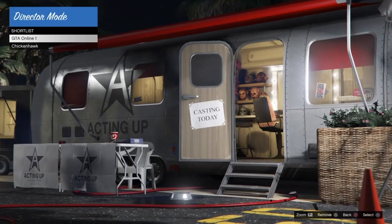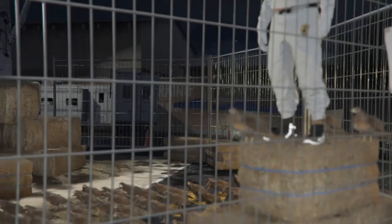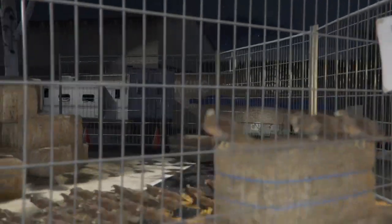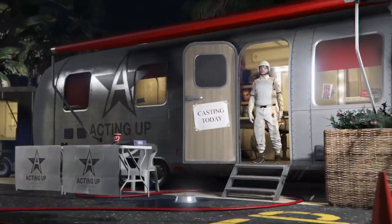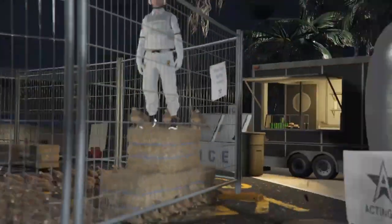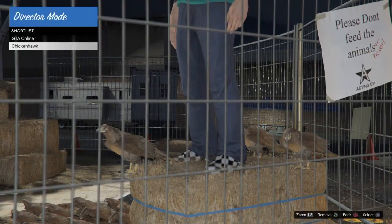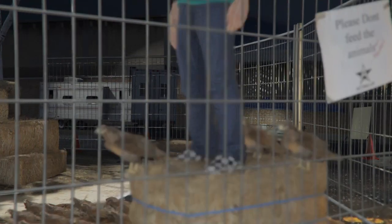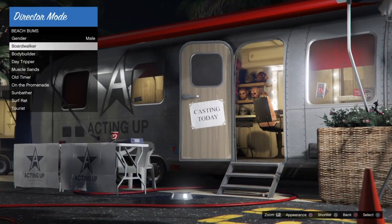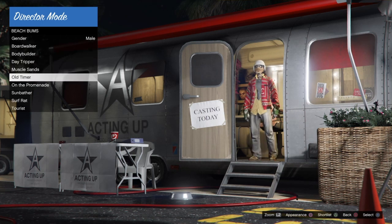Once your character goes on top of the hay bale, go between your online character and your bird for about 30 seconds to make sure your character stays on the hay bale, because your character likes to go back to the casting trailer. Once it stays on the hay bale for around 30 seconds, go to your bird and check if he goes back. If he doesn't go back, press Triangle to remove your bird, back out, go into Actors > Beach Bums, and click any selection — you should now have modded outfits.